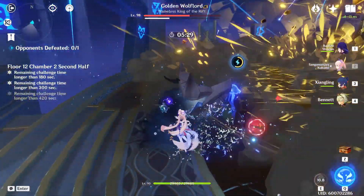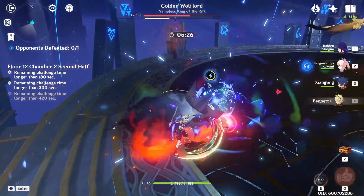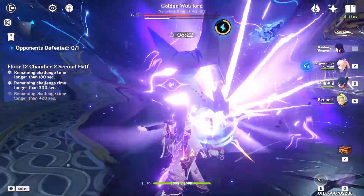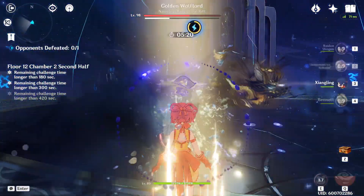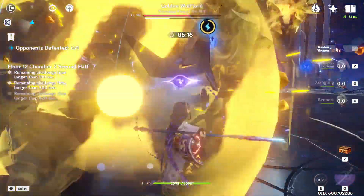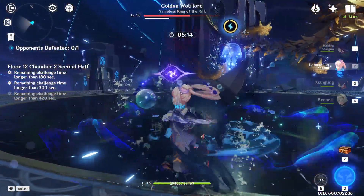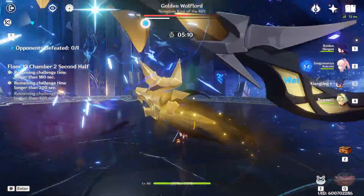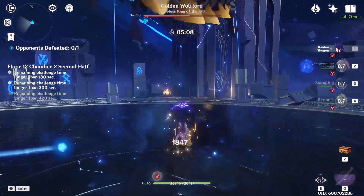The main challenge with this setup is the same as what we saw with Snok, which is getting past the Wolf Lord without a Geo character on the team. Just stay behind the skulls to protect yourself from projectiles, keep yourself healthy with Kokomi's skill, and just keep chipping away at those skulls using all of your elemental skills. It should be a little easier with this team because Kokomi provides healing with her skill and it deals damage over time, so it can chip through those skulls a little faster.